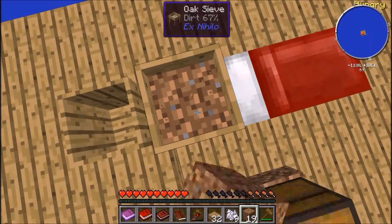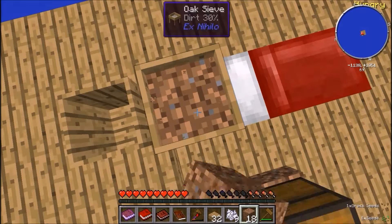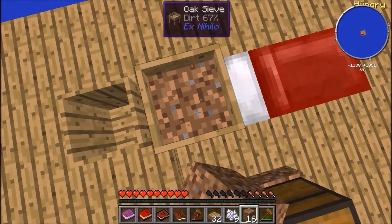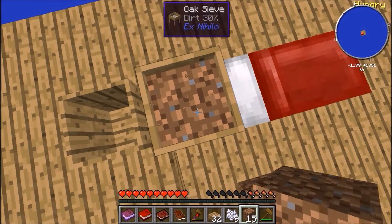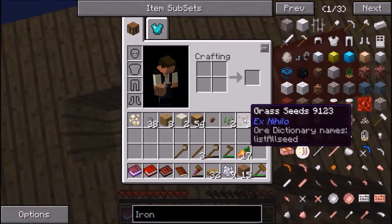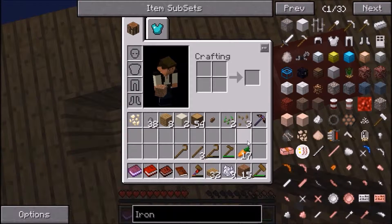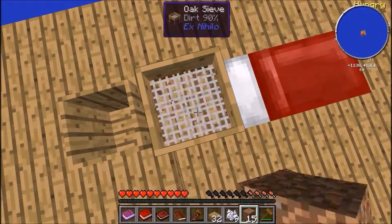A lot of sieving. So we've just got grass seeds and a normal seed there, popped up on the right. I'm just going to make sure this is actually giving me the stuff I want it to: grass seeds, normal seeds, rubber tree seeds. So you can get rubber, obviously, from rubber trees. Continue sieving.